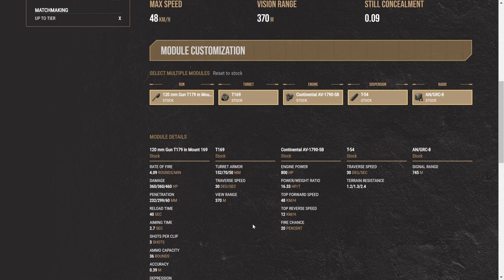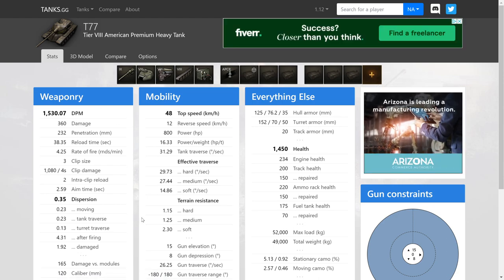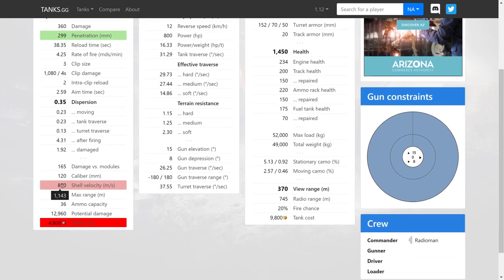Let's jump over to TanksGG. DPM is 1,530 — keep in mind that's on PC with a 38.35-second reload, so don't worry about that number. What we're looking at here are the armor values and how the tank holds up. One thing I absolutely love is that the standard rounds have 1,143 velocity, while the premium rounds are actually lacking in velocity.